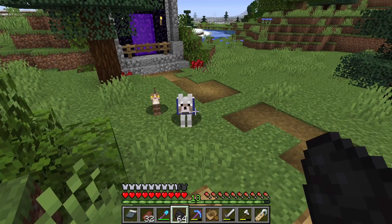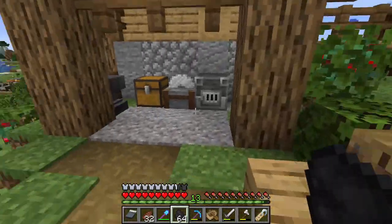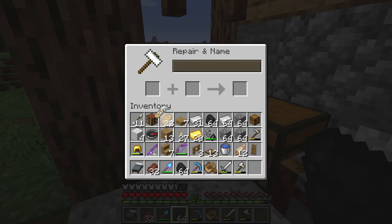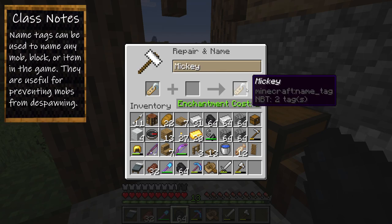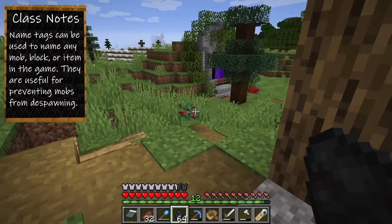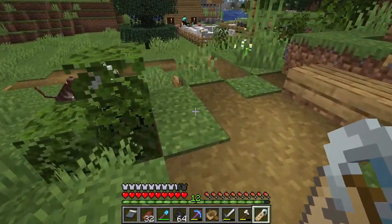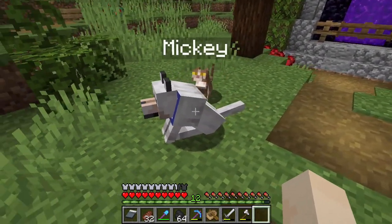Before we go, there are two things I need to do. First of all, I need to come up here and use this — I'm going to actually name the dog. I always name my dog Mickey. We just need to use this, go up to the dog, and right-click. There we go. The dog's name is Mickey now.